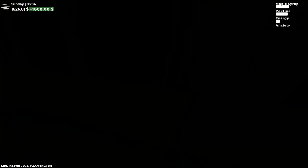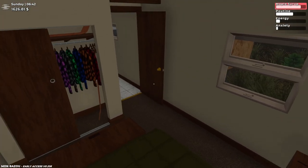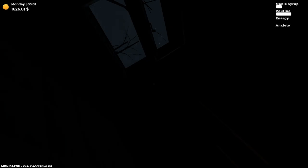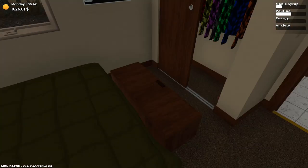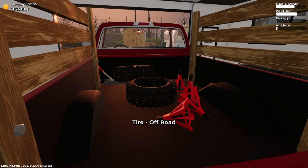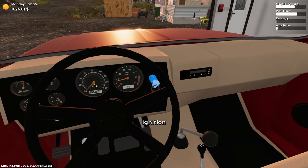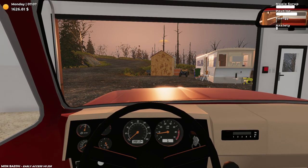$1,600 — a little bit more than a stimulus check. So $1,626.81, but we gotta wait until Monday to go to Roger's shop. I'm almost dead — my poutine is about halfway to full. I already got the jack stands in the back including the two off-road tires. Let's go to Roger's parts shop and buy the final two tires, install these on here, and call it a day.